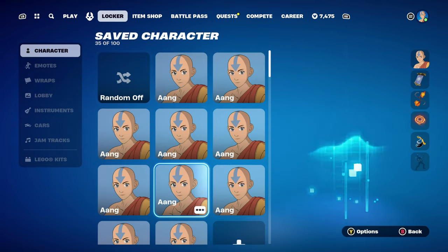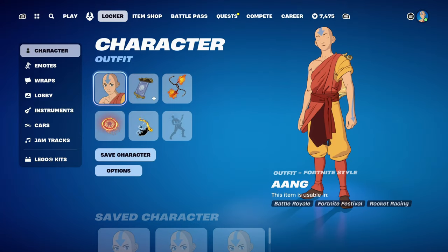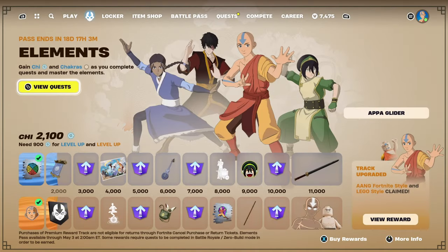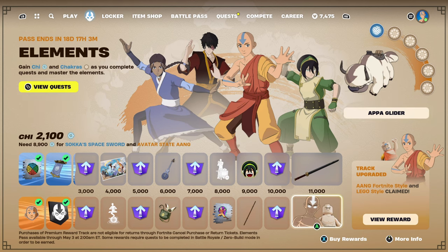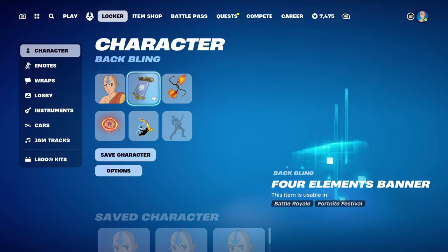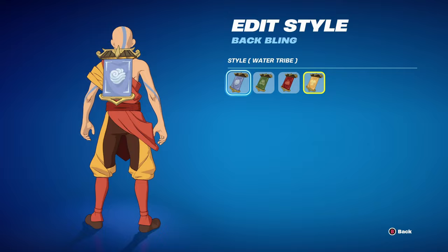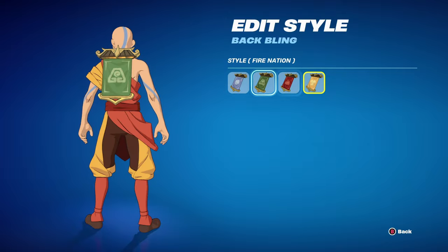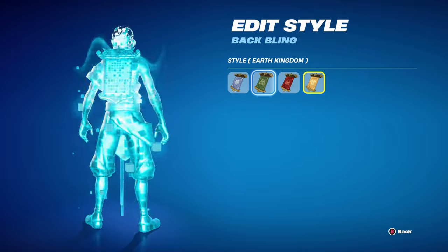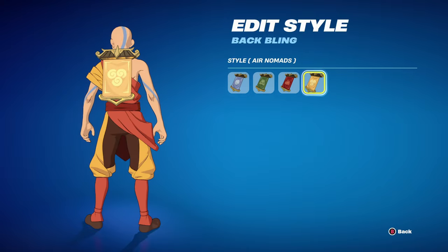Combo number 7 uses the Four Elements Banner back bling from the actual event pass, available for 2,000 Chi at tier 3, part of the Avatar set, introduced in Chapter 5 Season 2. It has four different styles: Water Tribe, Earth Kingdom, Fire Nation, and Air Nomads. For my combo I'm using the Air Nomads style for the yellow, but you can use any of the styles.